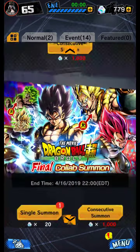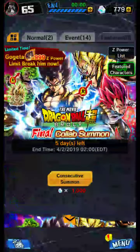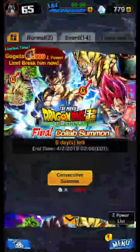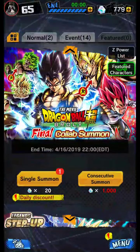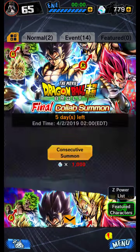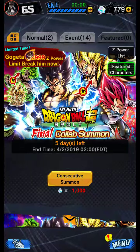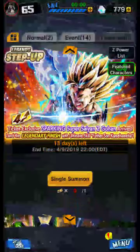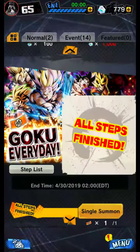This right here is the main summon banner. Hopefully I get lucky enough once I have enough chrono crystals. It's Gogeta, Gogeta, Gogeta — 999 Z power to limit break him. I'm wondering what the difference is between these two banners and whether you actually get Z power from one of them, because if so, 999 Z power would basically be guaranteed.